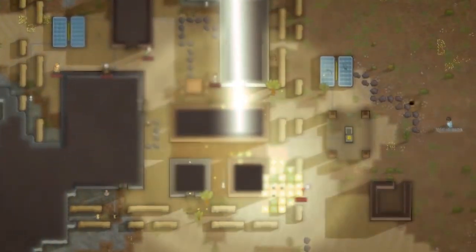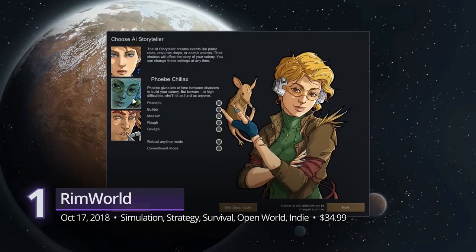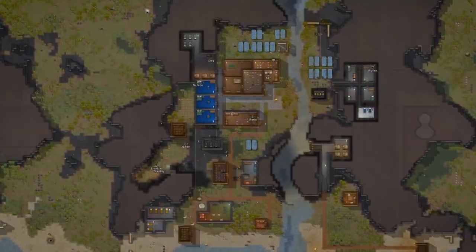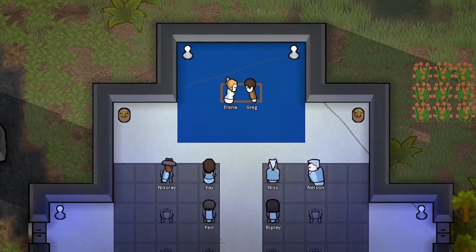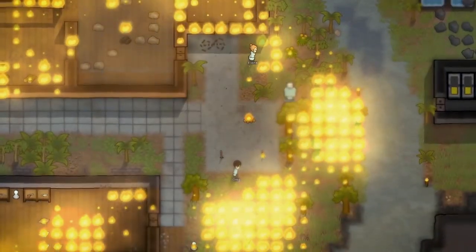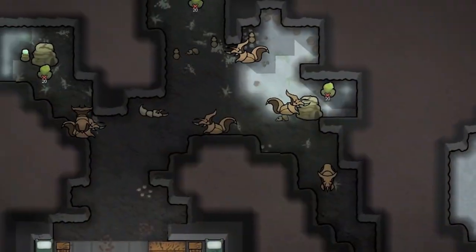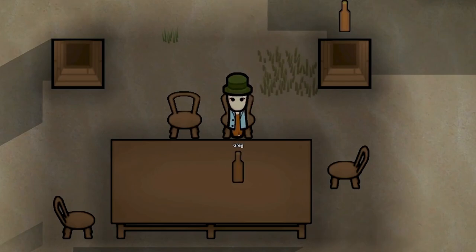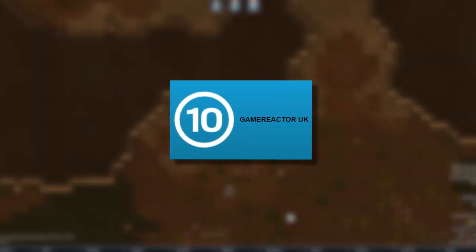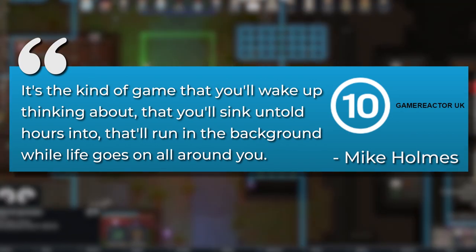The best PC simulation game of the last three years is none other than RimWorld. After years in early access, Ludeon Studios unleashes their sci-fi Colony Simulator where you create your own mesmerizing story and help these crash-landed survivors. Powered by an intelligent AI storyteller, every scenario is randomly generated, adding more depth to its survival elements. It feels like watching a different sci-fi story in each passing moment. Characters have different paths and the planet isn't all too friendly with the human race. Game Reactor's Mike Holmes gave it a perfect 10, praising the game's allure and saying that it's the kind of game that you'll wake up thinking about, that you'll sink untold hours into, that'll run in the background while life goes on all around you.